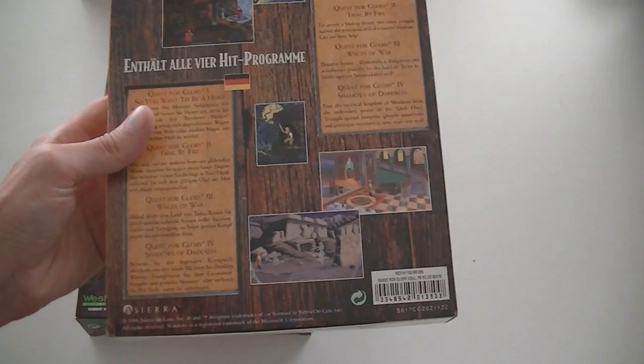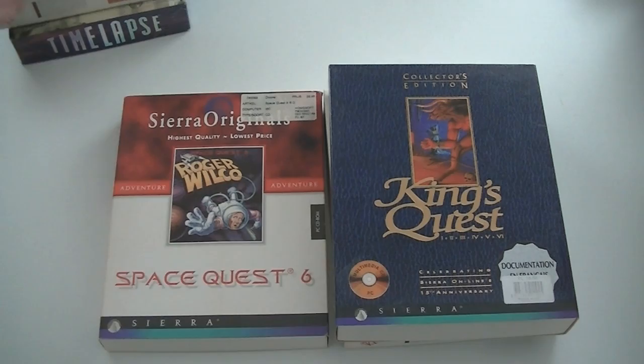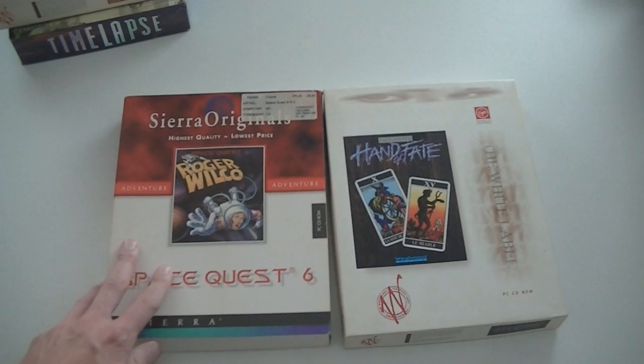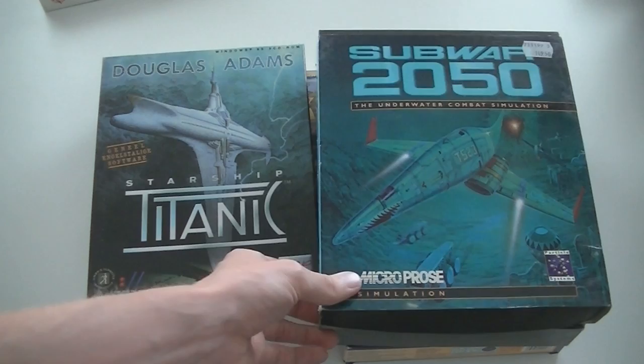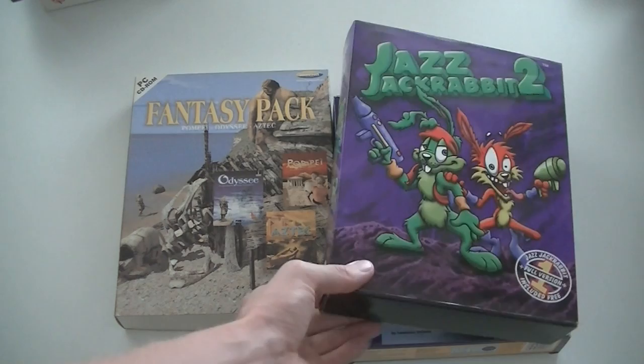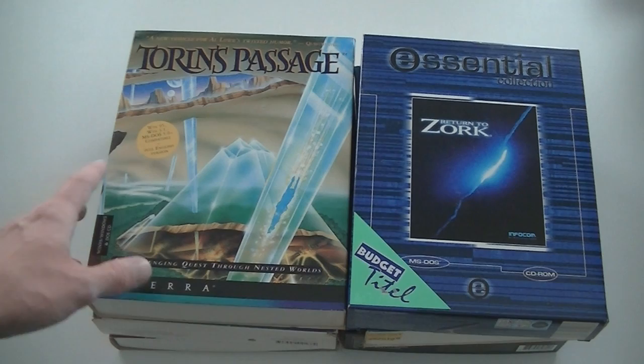The next six: Time Lapse, Conspiracy, Space Quest Collection with parts 1 through 5 — there's also a Space Quest Collection with part 6 added to it — King's Quest Collection parts 1 through 6, Space Quest 6, and Hand of Faith from the Fables and Friends series, which is a re-release of Lands of Lore Part 1: The Throne of Chaos. Then we have Subport 2050 the underwater combat simulator, Starship Titanic, Jazz Jackrabbit 2 which includes part 1, Fantasy Pack with Pompeii, Odyssey and Aztec, and Star Wars X-Wing Alliance.